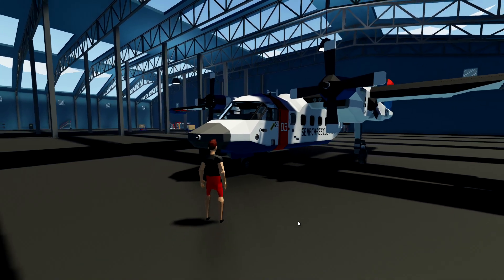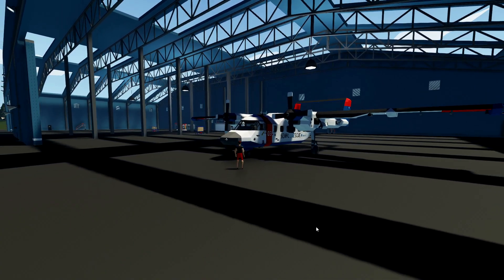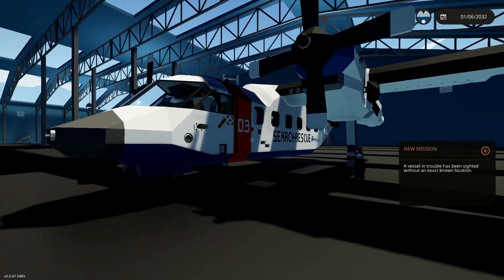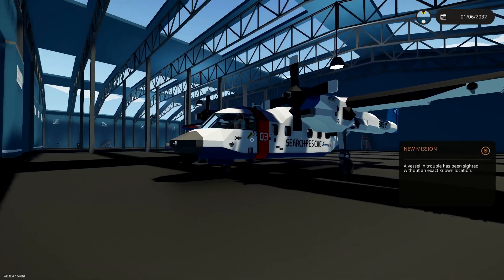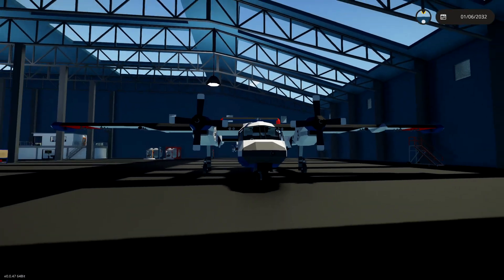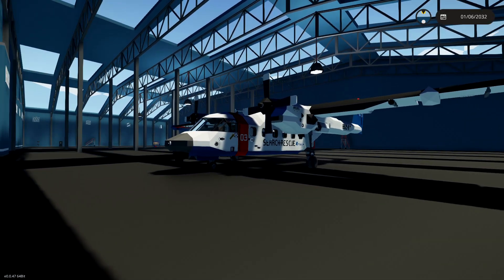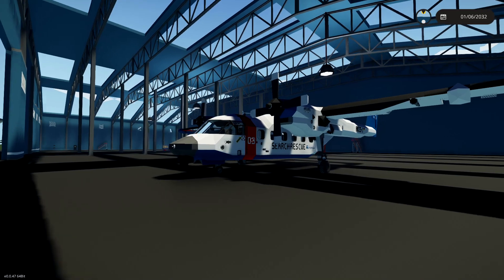Hello guys, welcome your faces back to another Stormworks build and rescue video. Today we are going to be checking out the Astreus, which is this plane right here. I have definitely checked this thing out before — I keep saying that about most of the planes we try. It was built by Sir Murtag. Today's video isn't necessarily about this plane; it's actually about where we're going, which is a dirt runway built by Billy Bly. So let's go.